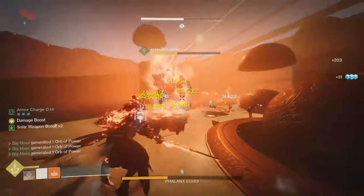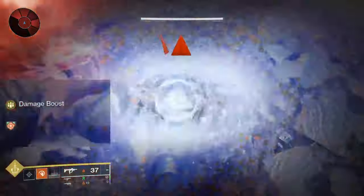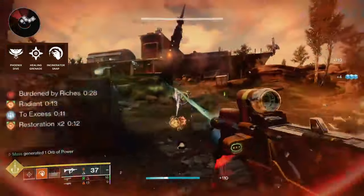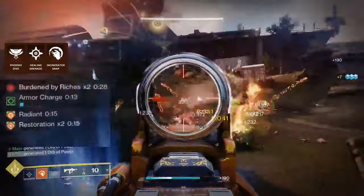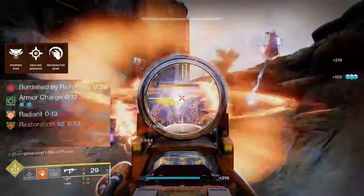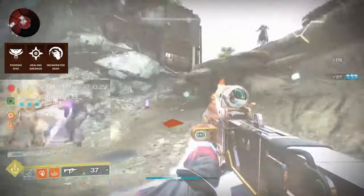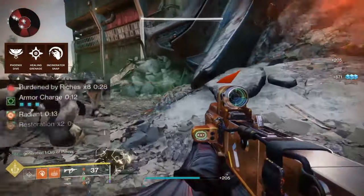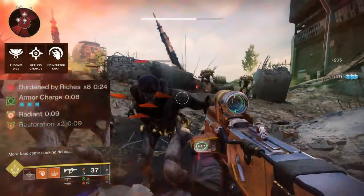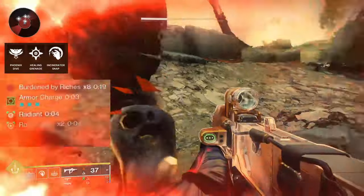The first thing we're going to talk about is restoration. The most simple way to get your restoration going is to simply throw a grenade at the floor, and with this build you'll immediately get restoration times two. Keep an eye on the boss on the left hand side of my screen. You'll see me keeping this buff going by killing enemies with solar weapons or solar abilities, and as you can see from my gameplay, I have got restoration times two for a maximum of 15 seconds most of the time, and I am taking hit after hit from all these adds, and nothing bad is happening.